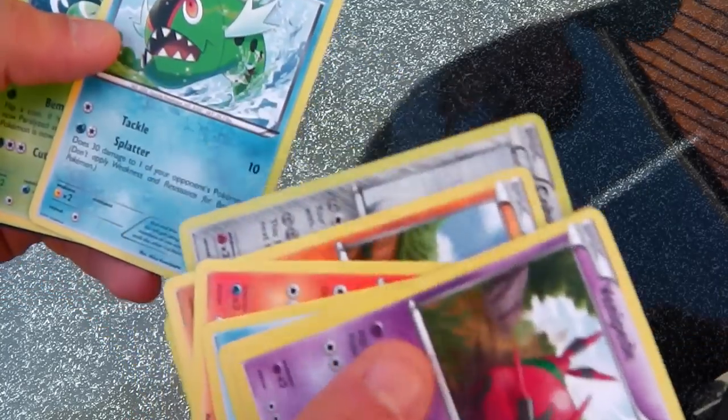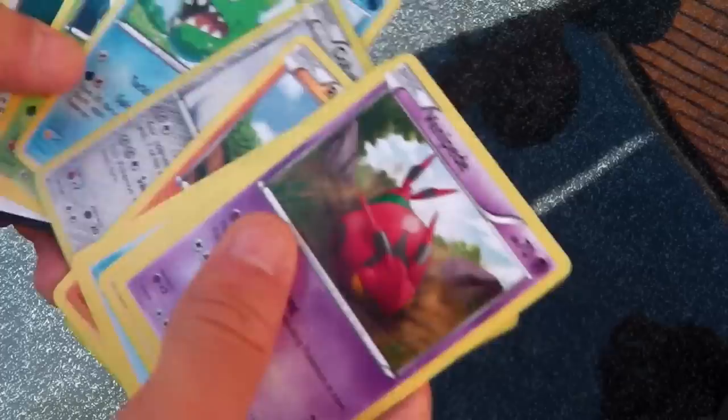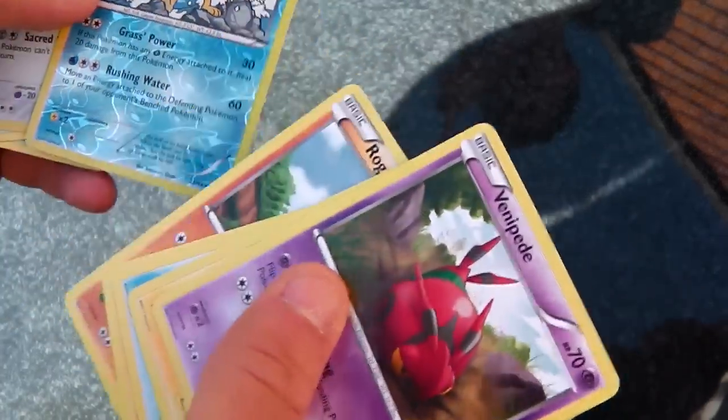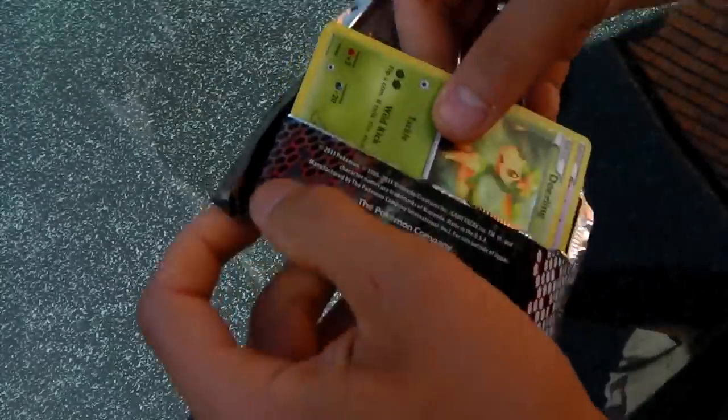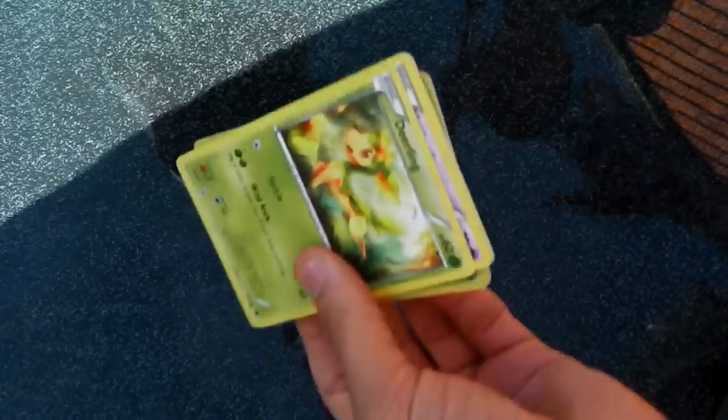A Cobalion — nice. And is there a rare in here somewhere? There's a Reverse Hollow Simisear! So we've got Cobalion and Simisear. Last pack — we've got what we were after: the Beartik and the three Catchers.